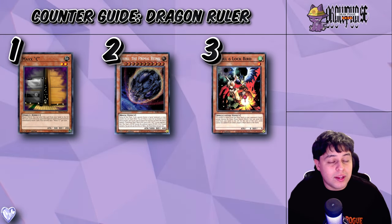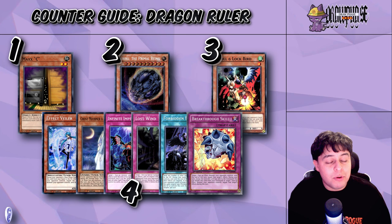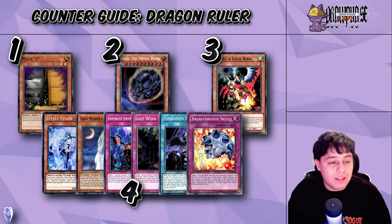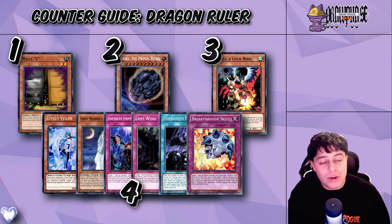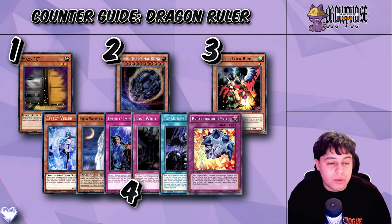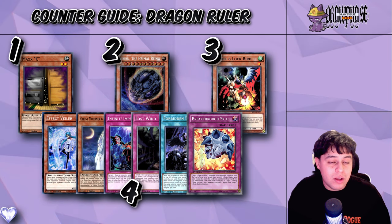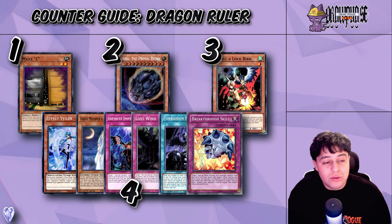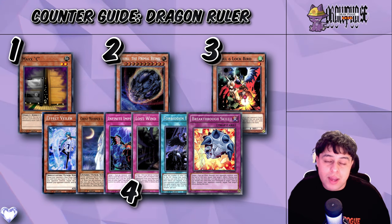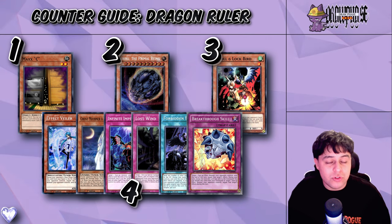The last cards on our list for direct counters are Effect Veiler, Ghost Mourner, Infinite Impermanence, and if you want to go old school, Lost Wind, Forbidden Droplet, and Breakthrough Skill. You don't want to use any of these cards against the Dragon Rulers themselves — save them all for their extra deck monsters such as Tomahawk, Draco Sack, Aurora Dawn, Baronne, and any other Link or XYZ they plan on using. Do not use these cards on anything except extra deck monsters because that's their entire strategy — they will always have extra deck monsters on the board.